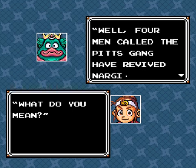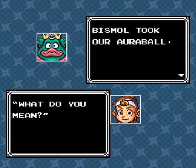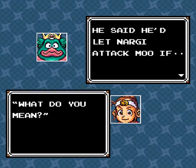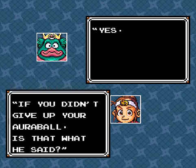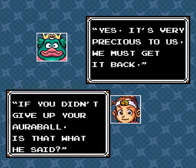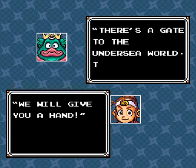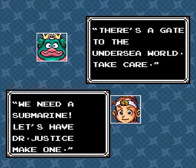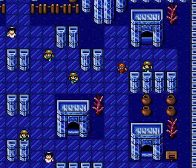Four men called the Pits Gang have revived Nargi, and now General Bismol is controlling Nargi. Bismol took our Aura Ball and said he'd let Nargi attack Mu if we didn't give it up. It's very precious to us — we must get it back. We will give you a hand. There's a gate to the undersea world — take care. We need a submarine. Let's have Dr. Justice make one. We have to go all the way back there, believe it or not.